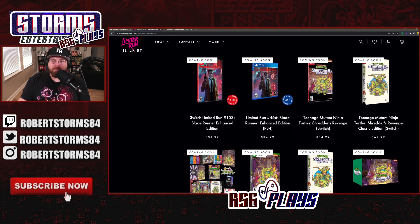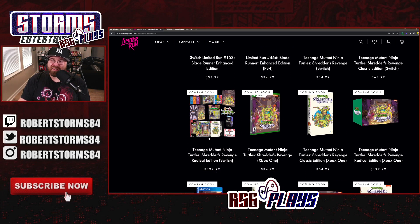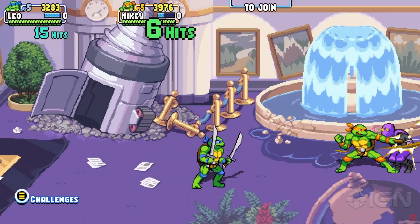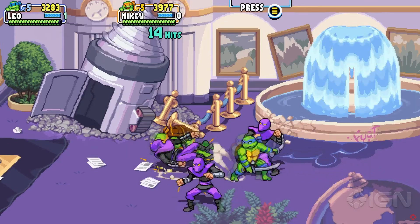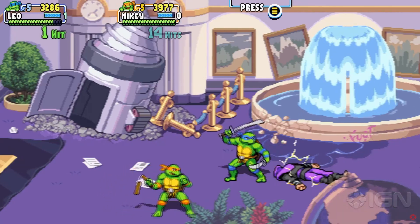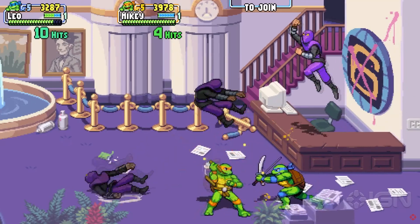Today we're going to take a look at what exactly comes in these. As you can see, they're pretty pricey — the VHS edition is $64 and the collector's edition is $200. That's a lot. I'm a TMNT fan but even I'm going to pass on that. $100 is sort of my limit for collector's editions, though I've gone beyond that a few times. Let's take a look at what comes in this $200 collector's edition.